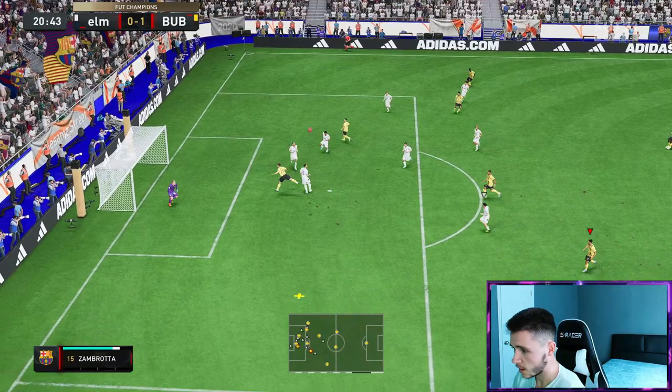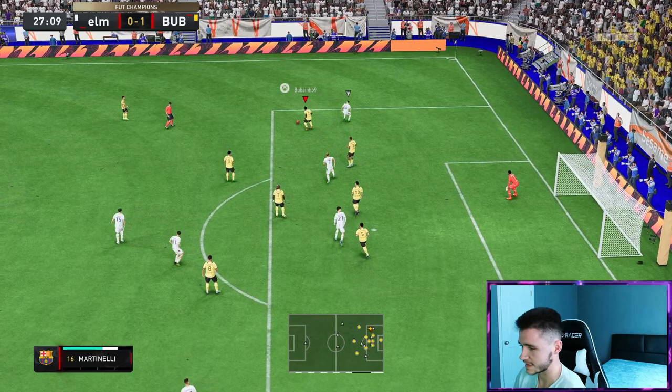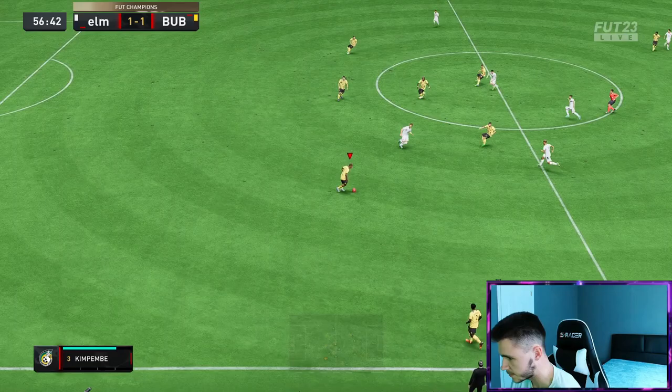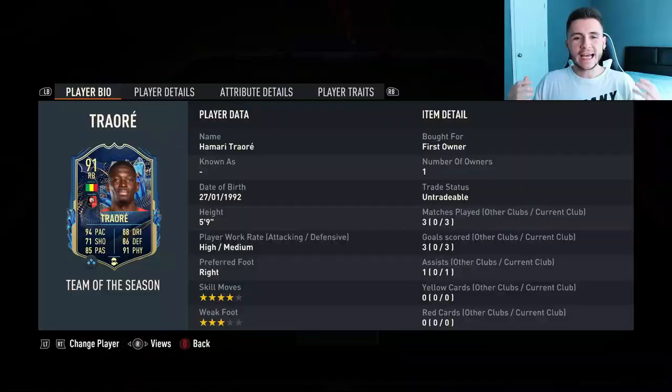Traore again with high attacking work rates — actually going to whip it in. What a ball. It's hit the top of Papin's head — that's a great ball, man. Traore — that's a lovely tackle on Martinelli. Step right here with Traore, look at that tackle — that's lovely. Traore up against Martinelli — great physicality right there, great strength.